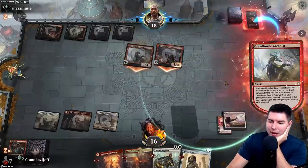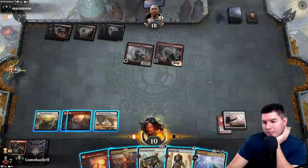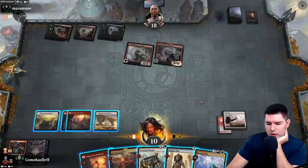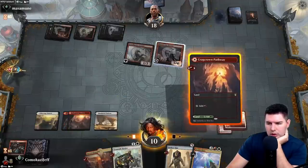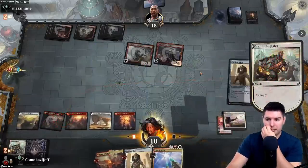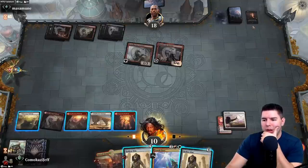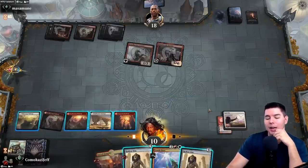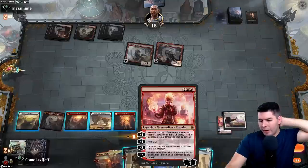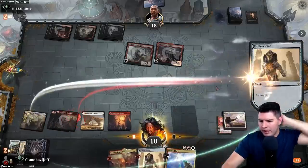This is just a really bad matchup for us. Down to ten. Zenith Flare — this creature is indestructible. Let's cycle. Hollow One can block the Dreadhorde Arcanist — we take five. We can potentially not be dead. This also has cycling which makes Zenith Flare a little bit better. Zenith Flare lets us start over pretty well. Let's cycle this one, play out the other Hollow One cheaper, and see if we can find anything else better.